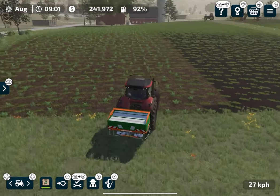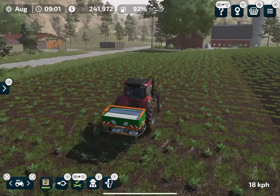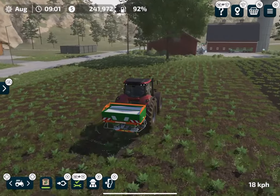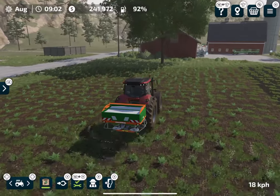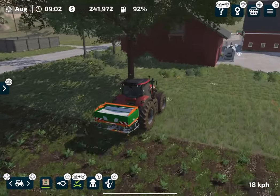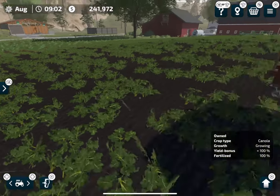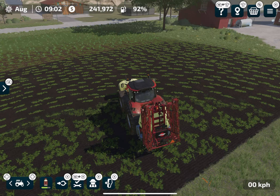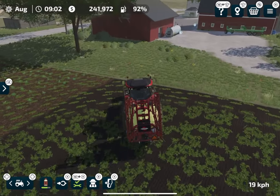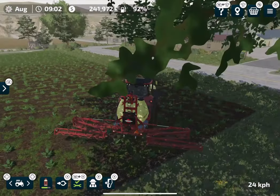After applying the second level of fertilization, this field should give 100% yield bonus — there are no weeds and they won't even grow on the plowed part. However, on the subsoiler side you can see a lot of weeds. That is the main drawback: the subsoiler will not kill weeds. We're now getting 100% yield bonus on the plowed side, and we'll get it on the other side too once we apply herbicide.